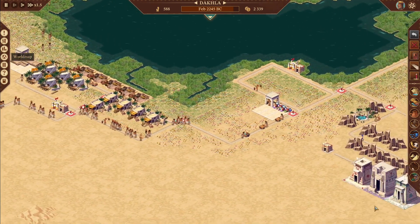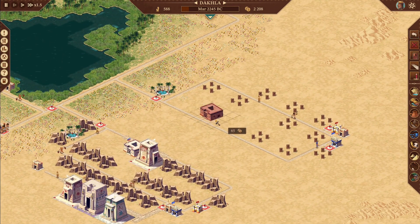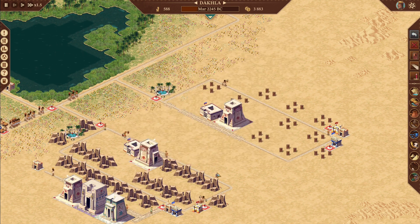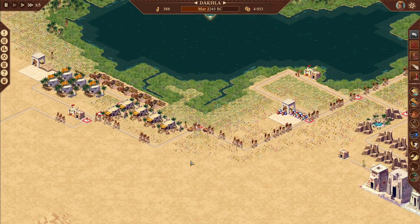Once we open up that other trade route, we're going to be rocking and rolling. There go our people coming in, which means we're going to need more gods and more physicians as well. Let's speed it up a little bit.